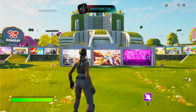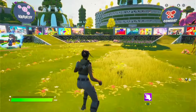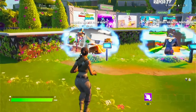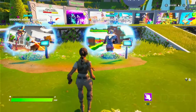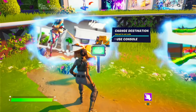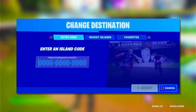So here we are in Creative. I'll look for two consoles — two closest ones. We're going to use two maps: one is to do a glider glitch just to get into the original map, and that's the one where we get the XP glitch. I'll type it in.